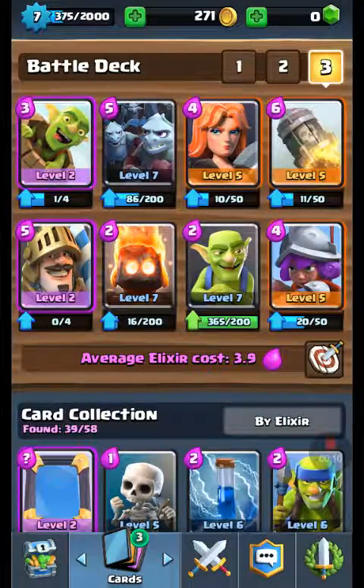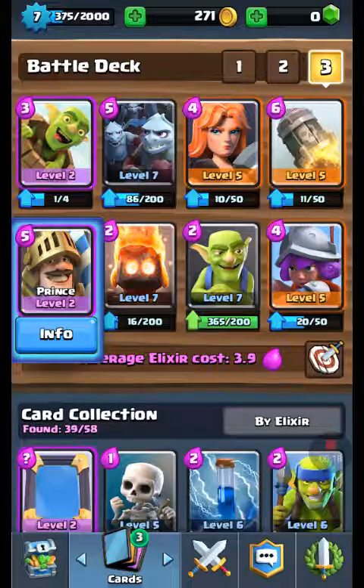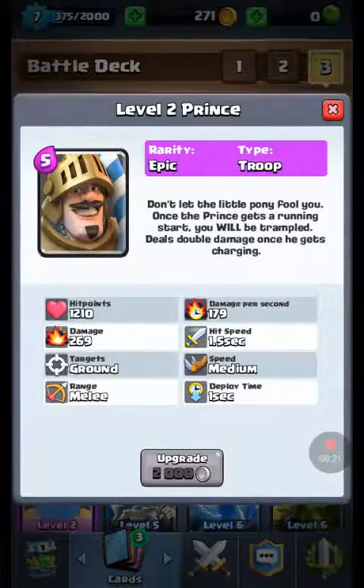So this is my deck. I got a Goblin Barrel, level 2 — not that good. I got Minion Horde level 7. A Knight, or Prince, that's level 2. The Prince has a lot of damage.